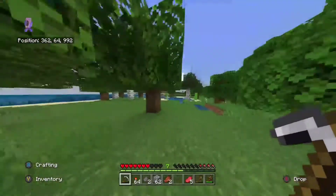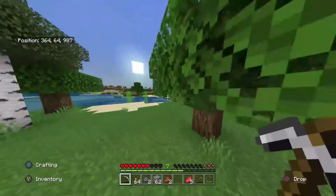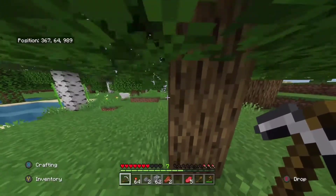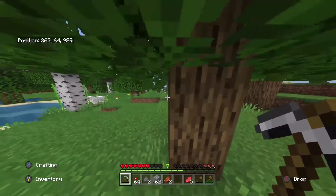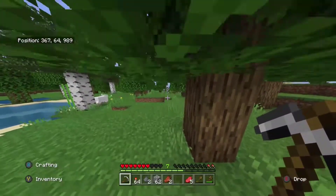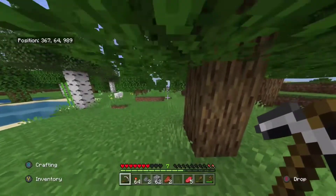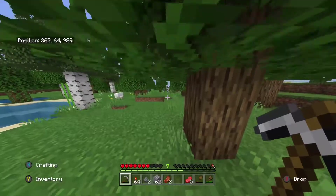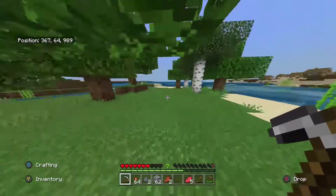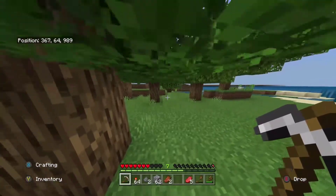Just start jumping an absurd amount. These trees right here — you can see because I can't sprint anymore, if I just keep on jumping and crouch underneath this tree, it takes the hunger down even more. Because you can't sprint anymore after three icons left, you just have to resort to jumping a lot underneath the tree.